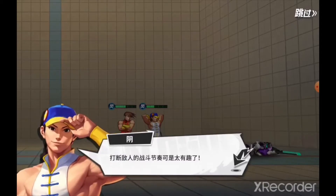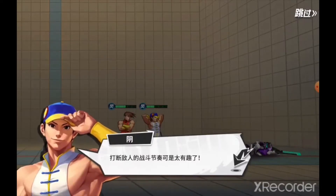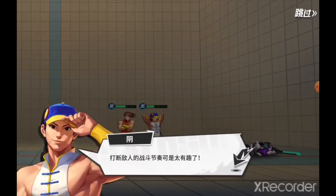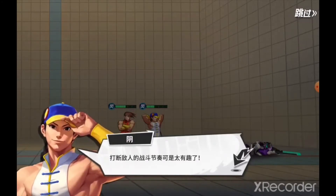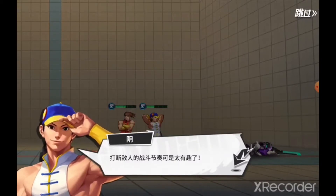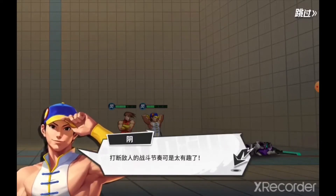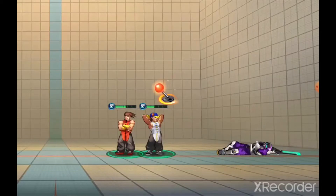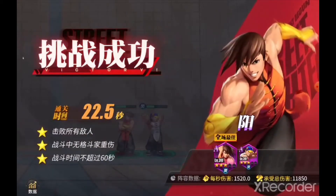There's probably a way you can do it interrupting with Yun first, but this is how I did it: I interrupted with Yang, then I used Yun's follow-up to knock the second guy out of his super, then used Yang's level two follow-up to do more damage, and repeated in order to take him out. That's how I cleared the second one.